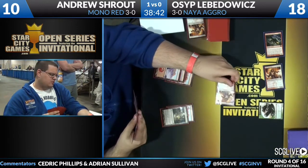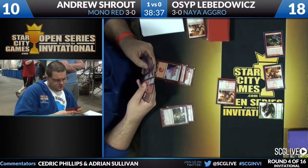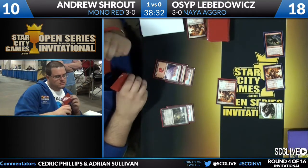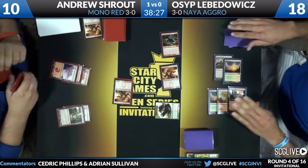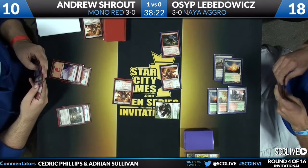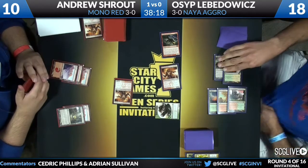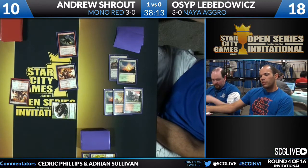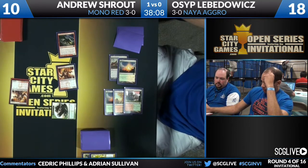What is he going to do? Oh, that's a good one! Is he going to get in there? I did not expect to see this — Shroud is going to send Boros Reckoner into the red zone. I think I see a Brimstone Volley in his hand. This is surprising. If you're Levodovic, I think this is the last thing you expected to see happen. He looks to the sky for a moment — he's at 18, Shroud is at 10, and Shroud is attacking him.